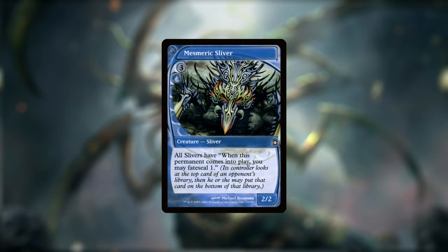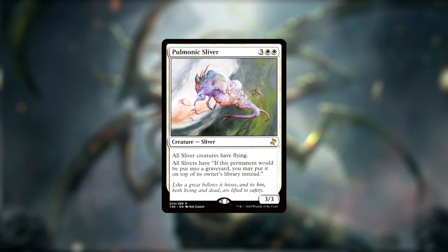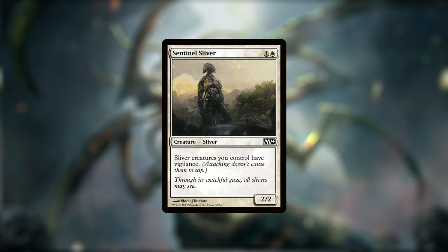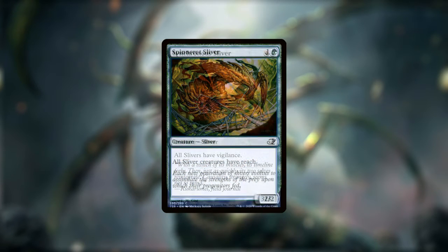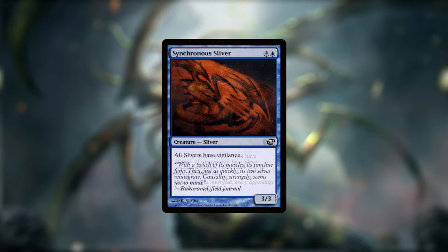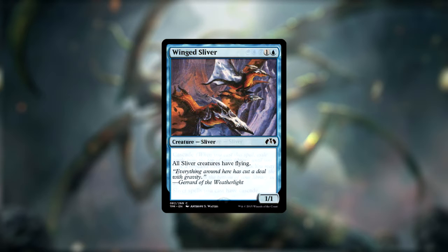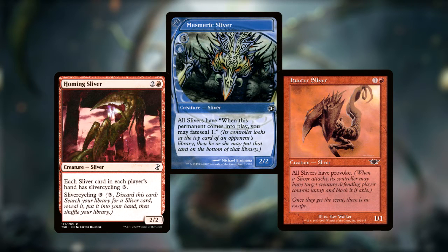Lancer Sliver gives First Strike, Mesmeric Sliver gives Fate Seal 1, Pulmonic Sliver gives Flying but can also give all Slivers the ability to put themselves on top of their owner's library when they die, Quick Sliver gives Flash, Sentinel Sliver gives Vigilance, Spinneret Sliver gives Reach, Synchronous Sliver gives Vigilance, Siphon Sliver gives Lifelink, the First Sliver gives Cascade, and Wing Sliver gives Flying. While most of these are known evergreen keywords, Sliver Cycling 3, Fate Seal 1, and Provoke are three odd ones.